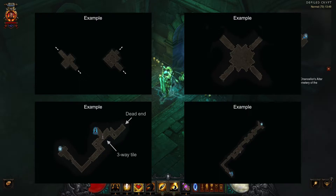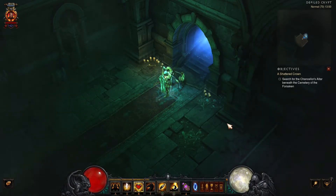The reason the last two patterns show that you're in the wrong crypt is that the right crypt will always have at least two three-way or four-way tiles. So if you can't find such a tile, or if it has a dead end attached, then you know you're in the wrong crypt. Let's continue and see which of these patterns I'll get.